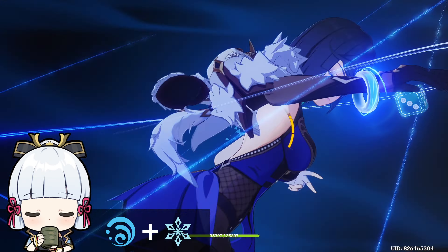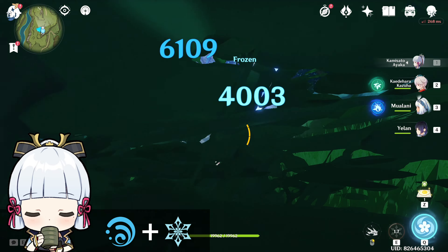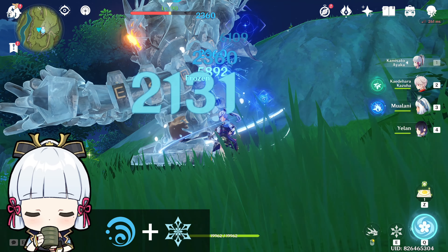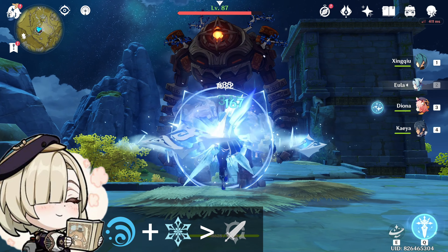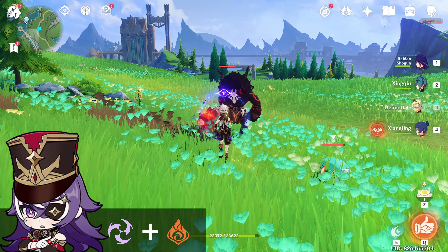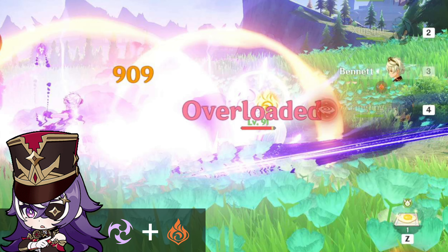Combining Hydro and Cryo elements creates a Freeze reaction — enemies affected by Freeze are frozen solid and become immovable, though boss enemies don't freeze except for a few. Shatter happens when a blunt attack hits frozen enemies, shattering the freeze and dealing AoE Cryo damage while knocking back enemies. Combining Electro and Pyro results in an Overloaded reaction — an explosion that deals AoE damage and knocks back enemies.